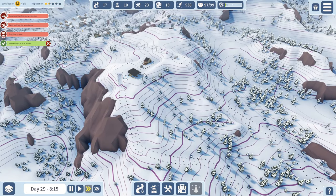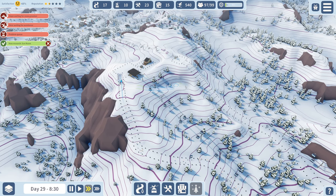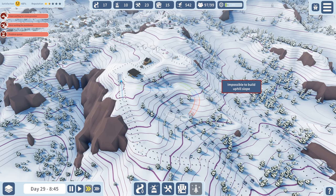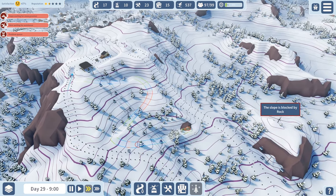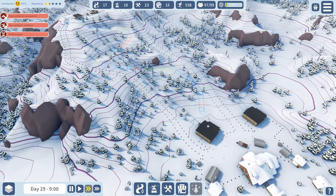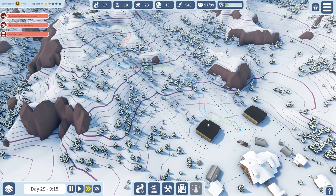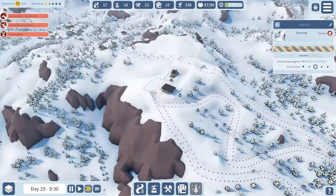Let's just add another narrow one here - we could probably just go from there and then go across here, around here, making sure I'm not going back up there. Keep going down here and then let's get you joined in on here I think. There we go - that's another one put in place.